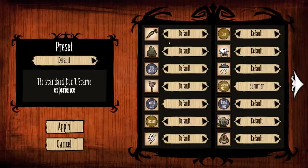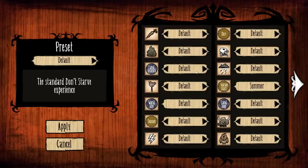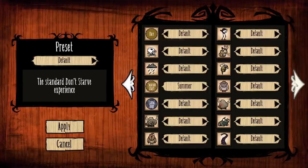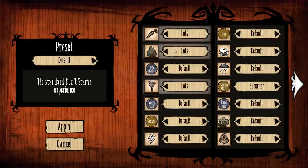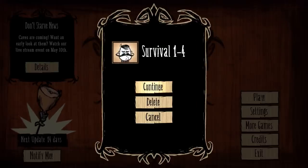We can also customize the world, which can make the game either easier or harder depending on what you want. You can crank up the amount of carrots — these apparently allow you to respawn. I have personally never found one in all my playtime, which is kind of ridiculous. You can increase the amount of natural resources and also the amount of enemies if you so desire — I'd strongly advise against it. Without further ado, let's jump into the game with one of my files. I believe this is four days in. There is permadeath — once you're dead, you've got to start the whole thing again.